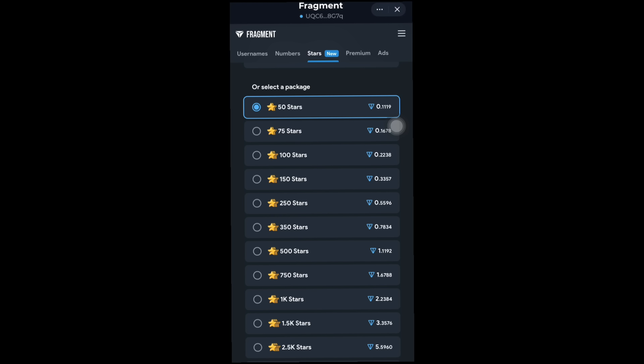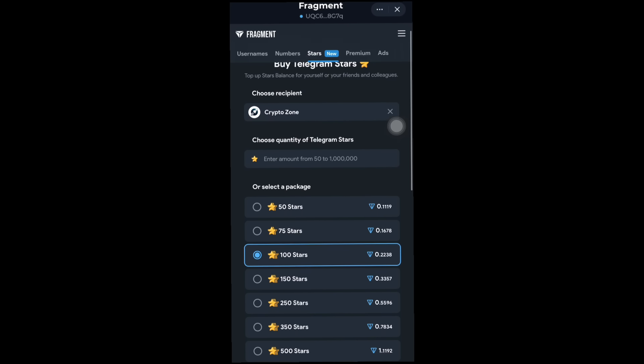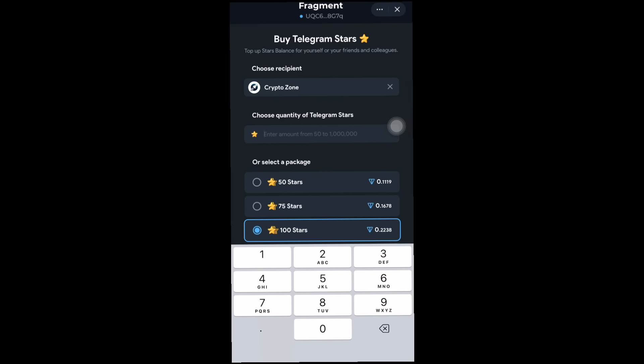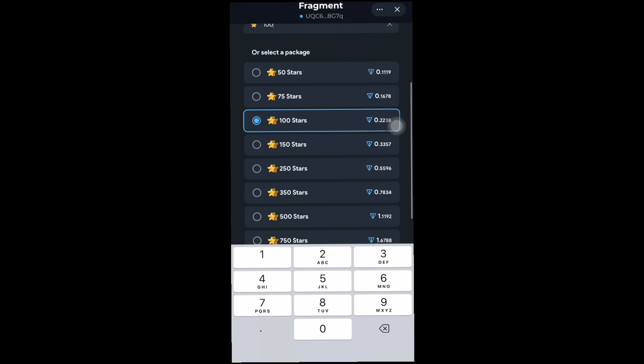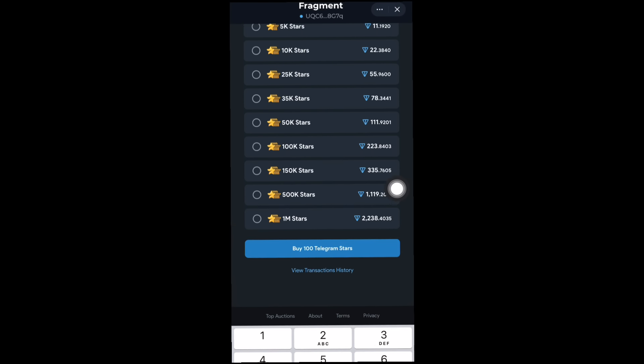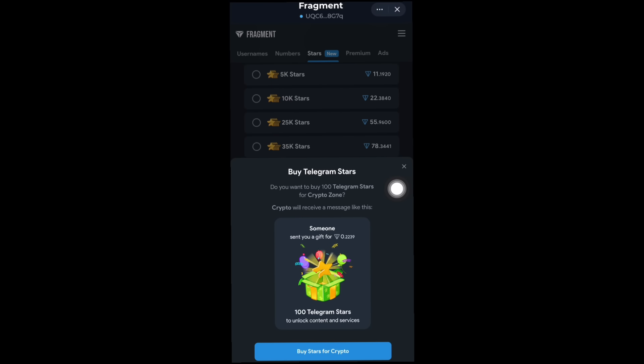Currently nobody knows how many stars will be required to claim the airdrop, but you can go ahead and buy any amount now, or wait until you see the required amount and then purchase. For this video, let me just go ahead and buy 100 stars. I'll select 100, put in the amount, scroll down, and click Buy 100 Stars. I'll click on Buy 100 Telegram Stars — you can see right here: Buy Stars for Crypto.